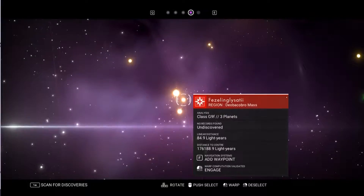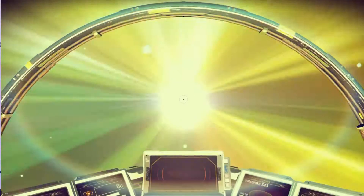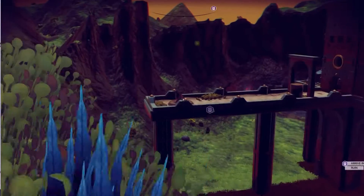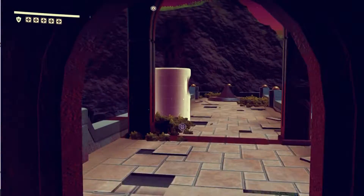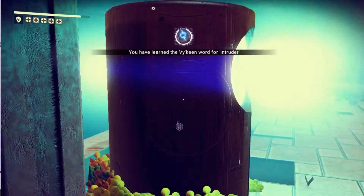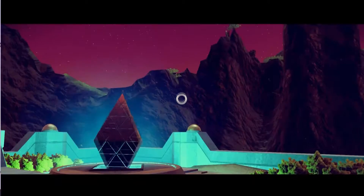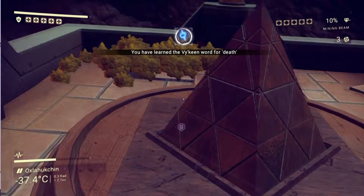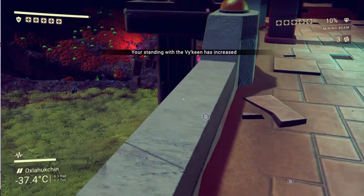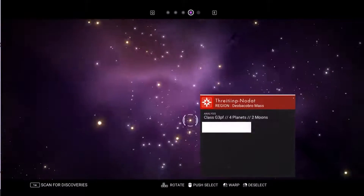Time to get to a new system and get closer to the black hole. This structure looks like a frickin' castle — they all used to look boring and now they look like somebody built a castle in the middle of nowhere. Now I'm learning Viking words — I couldn't interact with that on the other one, but now I can. I don't know many Viking words yet, but I know a ton of Korvax words. Alright, time for another jump.